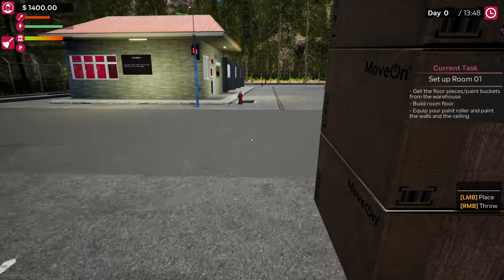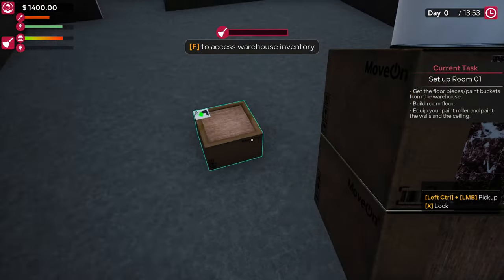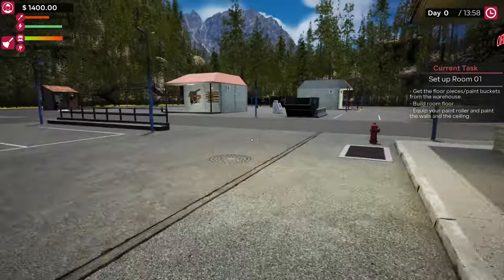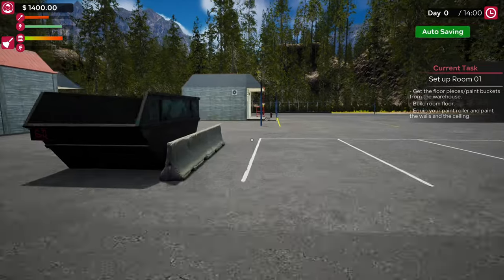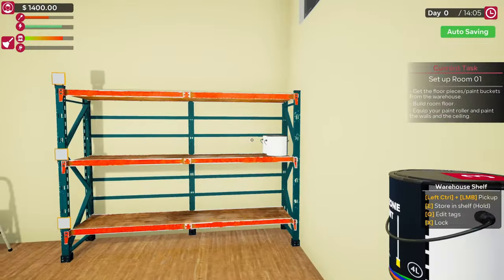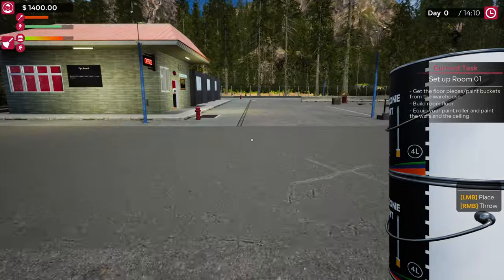We'll use their build materials for now because they give us the build materials — might as well not spend money and just use what they give us. That one, that one, bathroom paint can — we probably need one or two more paint cans. It's a lot of real estate we've got to paint.